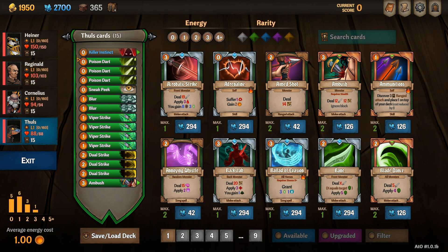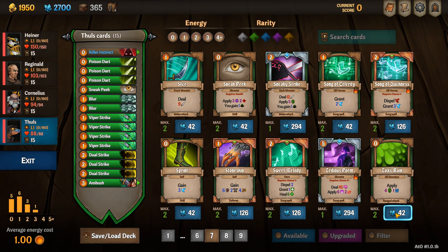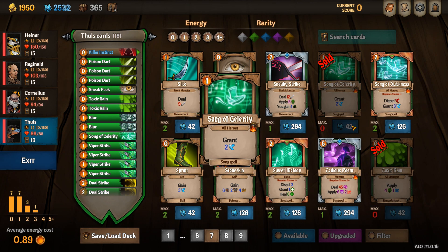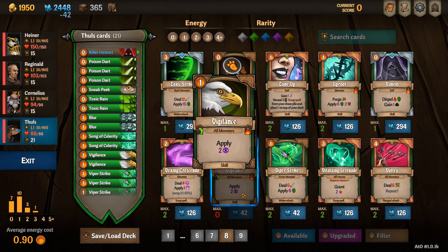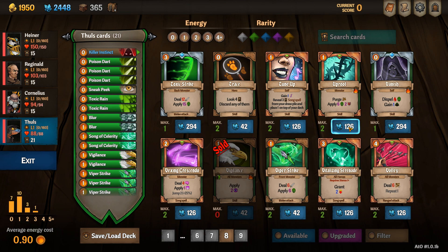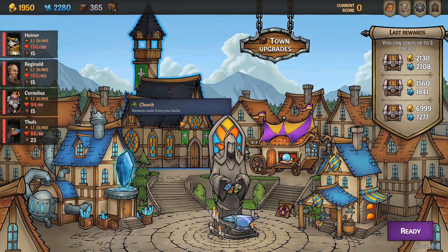When building Fools my strategy is to make sure he puts as much poison as possible as quickly as possible. I like to add two toxic rains because they put poison on absolutely everyone. Two Song of Celerities because they burn and buff the team. Two Vigilances because they are very cheap and they burn instantly. An uproot is really good for the final boss of Act 1 and also puts poison and vulnerable on an enemy. I also like to add one more blur for survivability.